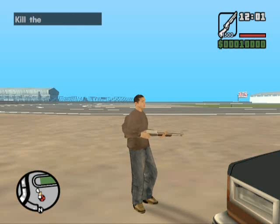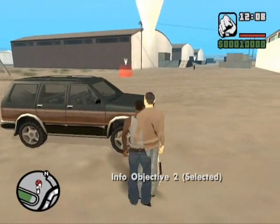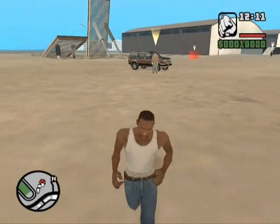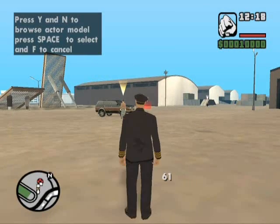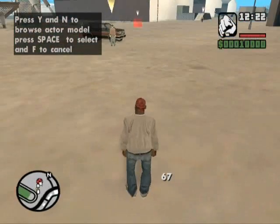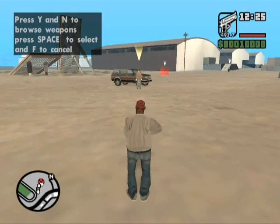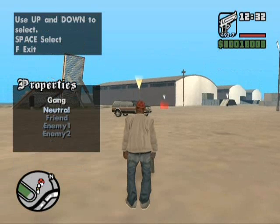The objective text will be 'Kill the guy behind the car.' Here is Objective 2. Now I'm going to add a simple actor — not an objective actor. This one will be good. His animation will be Normal, gang set to Neutral — he is neither an enemy nor a friend.